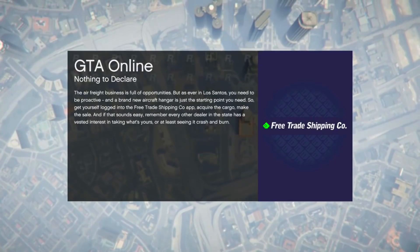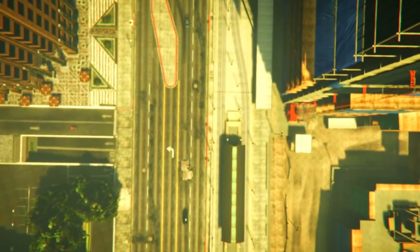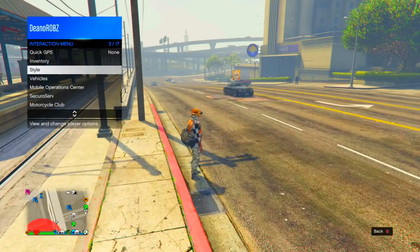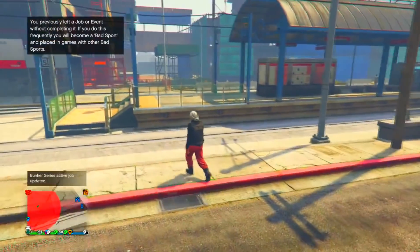That's pretty much it for today's video — spawning in three, two, one. We're spawning in and we've got the red joggers. Bring up the interaction menu, change our outfit, and there it is — red joggers easy, online.